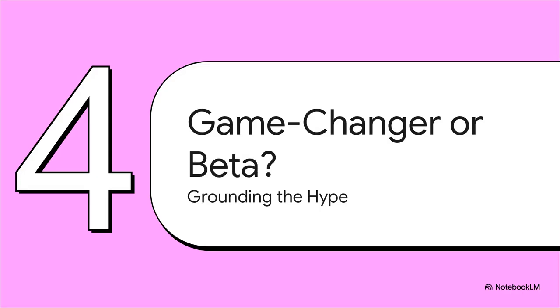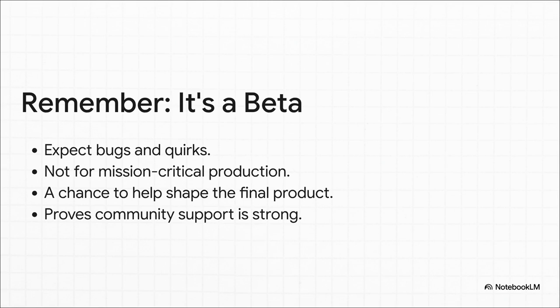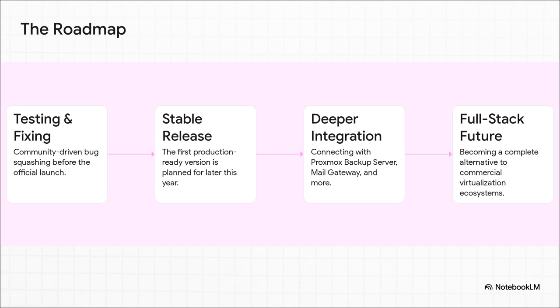With all this hype, we have to ask the big question: is this really the game-changer everyone thinks it is, or are we getting a little ahead of ourselves? The Proxmox team is being super clear — a beta is for testing, you should expect bugs, and you absolutely should not roll this out on mission-critical systems yet. But it's also a chance to get involved, report issues, and help shape what this thing becomes. First things first: squash all the bugs and get to that stable 1.0 release. After that, the real magic starts, with deeper integrations into the rest of the ecosystem like the Proxmox Backup Server. The end goal is seriously ambitious — a complete open-source alternative to the big guys.